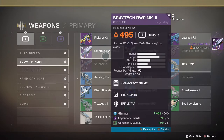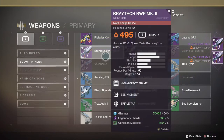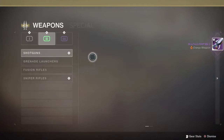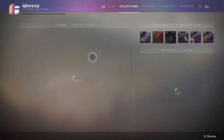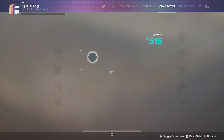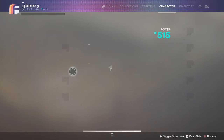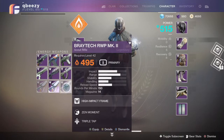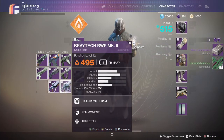Once you reacquire it — I'm going to buy 3 right here and show you how cheesy this is — because you need 10 mod components to get a legendary mod from Banshee. So after you buy these, press B, go over to your character, go back to that slot, and dismantle.